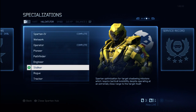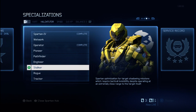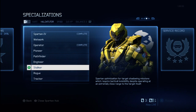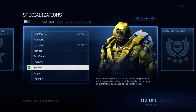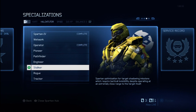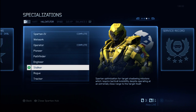You're going to get four new foreground emblems, as well as a new background emblem. You'll also unlock a new chest, shoulder, and helmet piece, which you can see right here in the video, as well as the Stalker Visor. You'll unlock the chest, shoulder, and helmet Stalker skins, so you get some new skins for your appearance items as well.